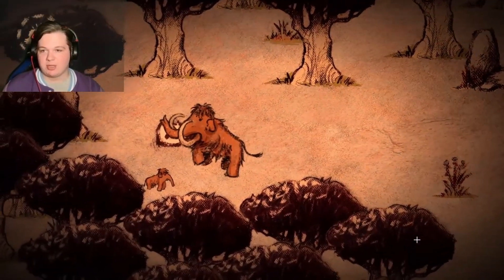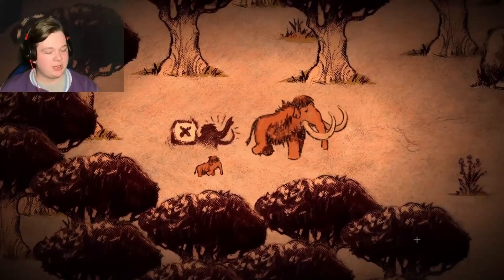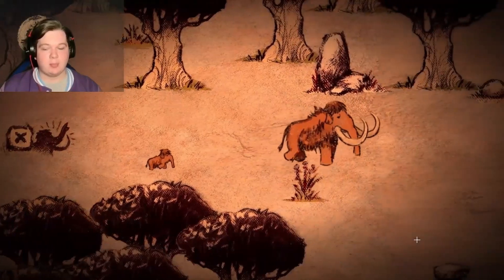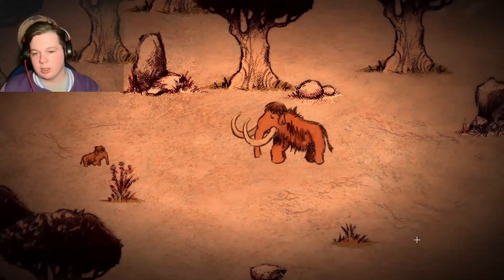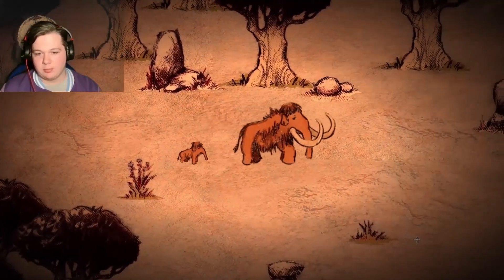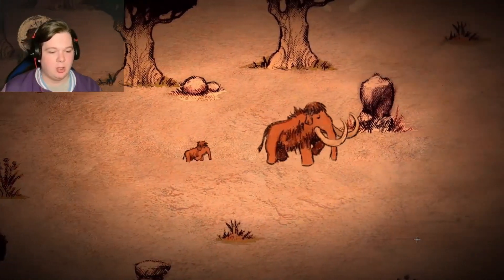Oh, I found the child. That's the child - they are very small. Let's grab them. Are we heading back west? So we head back east. Can you speed up? Can I put you on my back? Come on, you slow little mammoth.